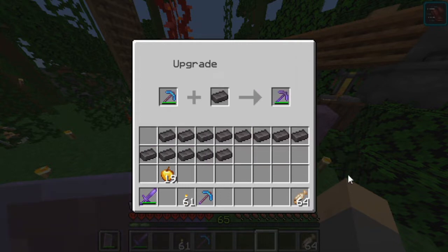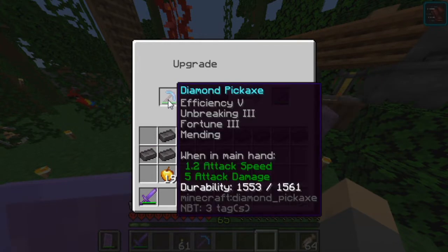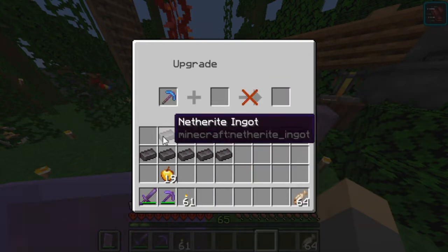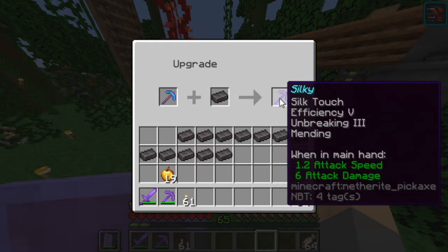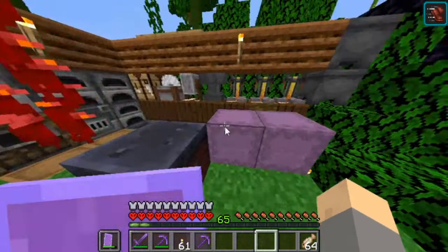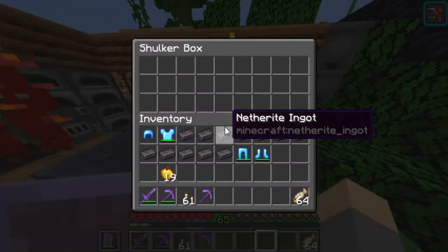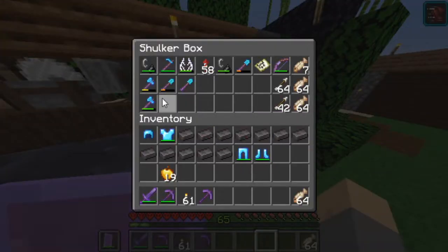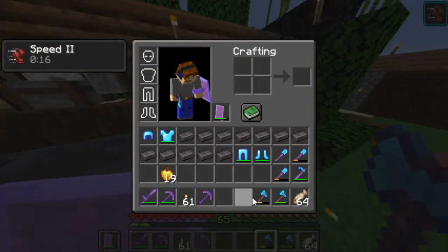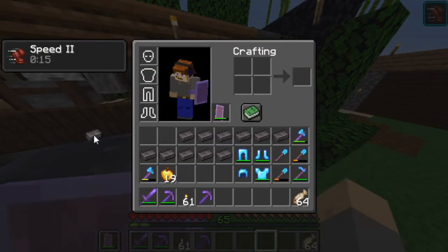We can do this for all of it. I think you can do multiple at one time, but I like just doing one because it's more satisfying. So the diamond pickaxe goes to netherite pickaxe, then silky goes to silky. We have all of my armor, which I'm not going to do yet because I want to do a fall test with it. We can now upgrade all of my gear, which is epic.